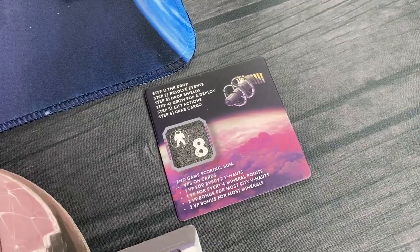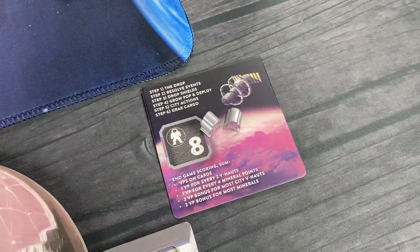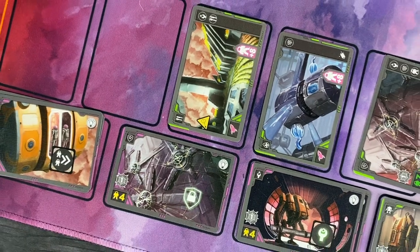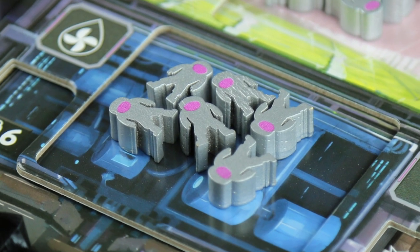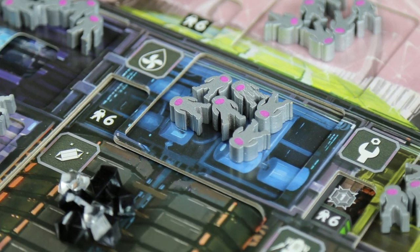Players can also send V-naughts to the International Space Station. When eight V-naughts occupy your station, you're given access to special city upgrade cards that vary from game to game. The core of the game is managing your workers to upgrade your floating city to supply more V-naughts and earn points in the process.